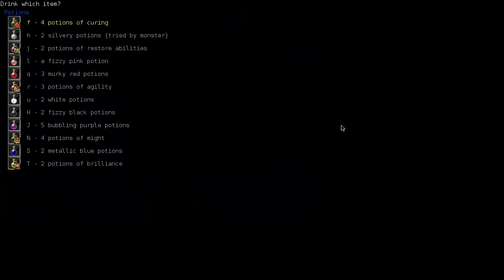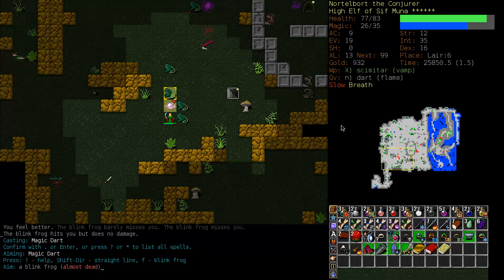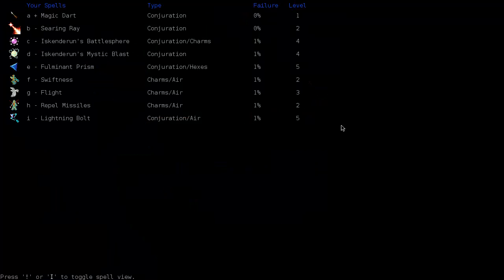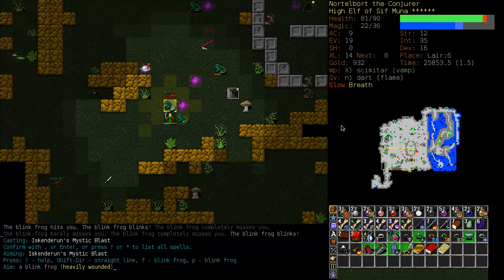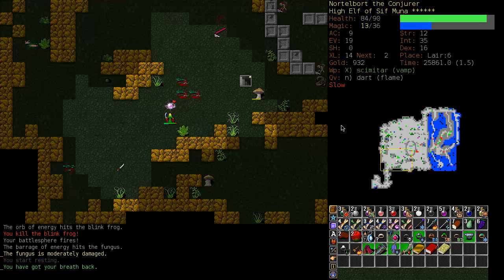Now we're going to have to cure out of this. And now we're surrounded by Blink Frogs, which isn't necessarily a good thing. These fellows are going to be pretty difficult to line up, but I think I'll go with my Mystic Blast and hope for some collateral damage with the explosion. And there we go.